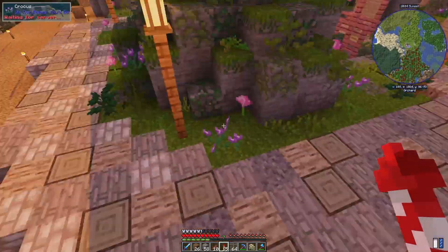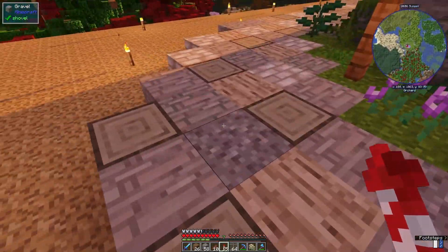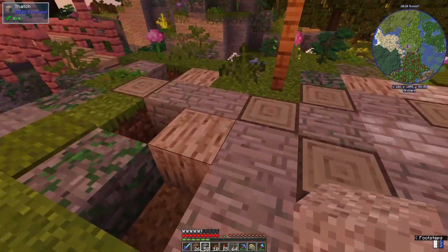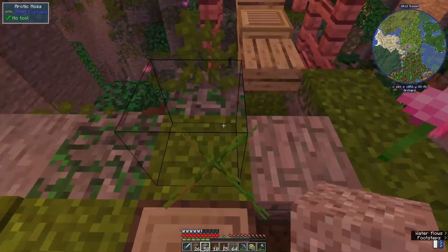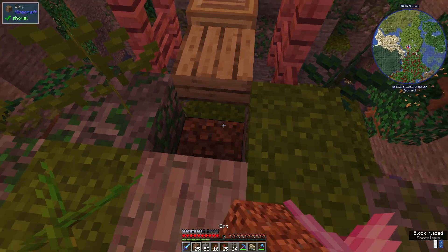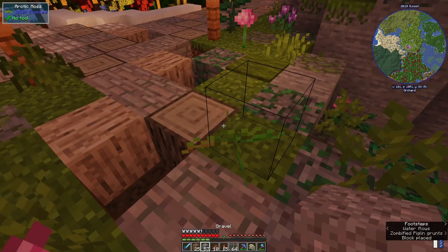This is why I do the double building - it makes things like this a lot easier. I wouldn't even be able to place the gravel directly in the air. But there are some places where for some reason or other I don't have a block underneath and I sometimes forget that, and then this happens.